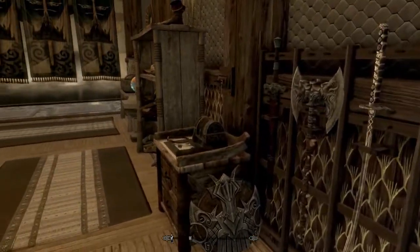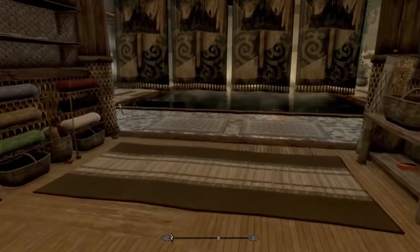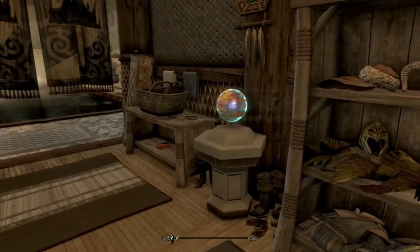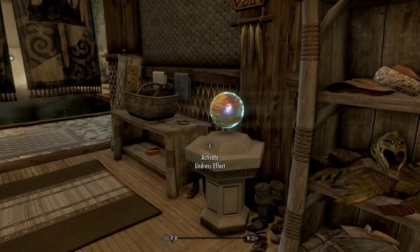If you don't want people getting naked in the pool — or if you'd like to get naked in the pool — it all depends on you. There are these little balls you're going to see near water. What you do is activate one and you can dress or undress.